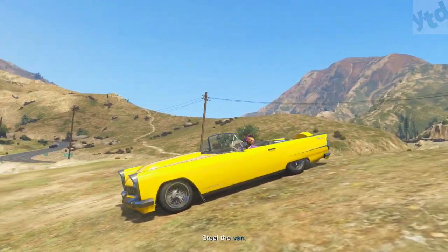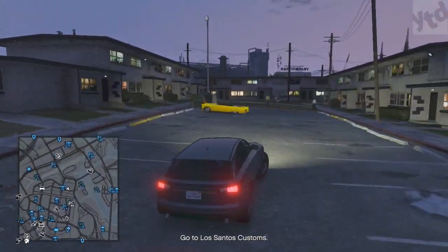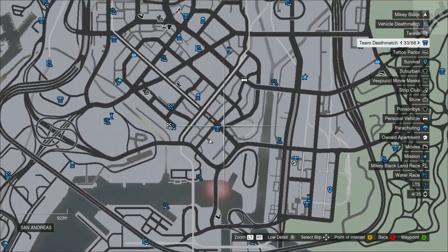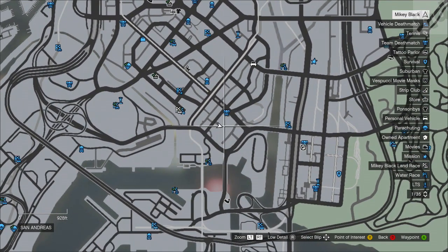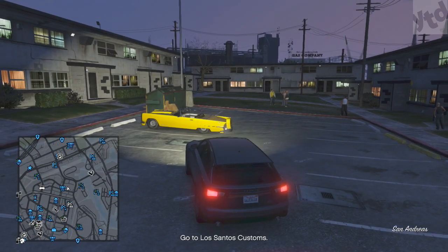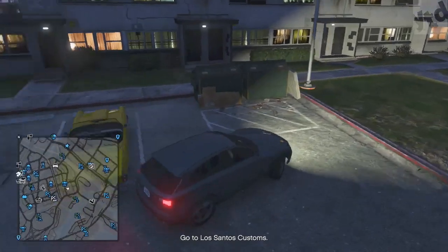So where do you find it? It's available everywhere — it spawns all over Los Santos. But if for whatever reason you can't find one, just head over to this location on the map in San Andreas. If you don't see it there, as with most rare vehicles, leave the area and circle the block. If that doesn't work, go back to story mode then come back to an invite-only session. You can also exit down to the shark card store and come out of that. You may need to refresh the session a few times.